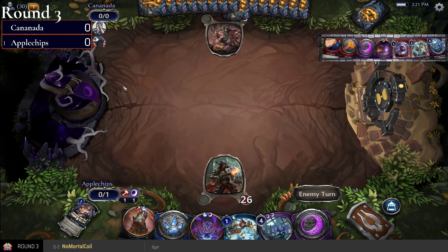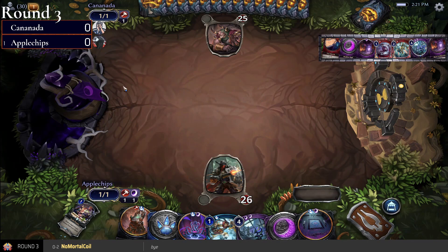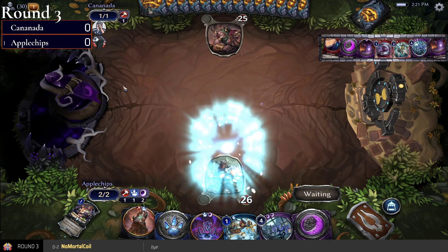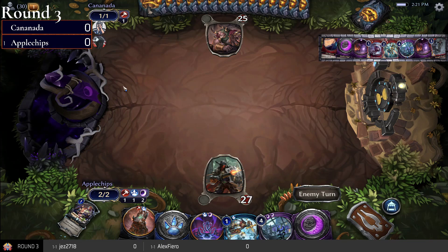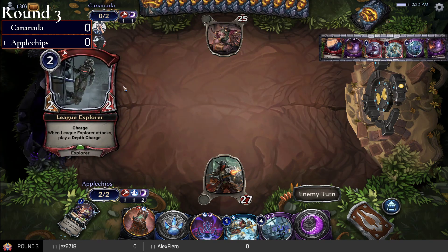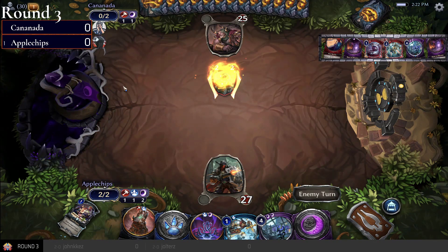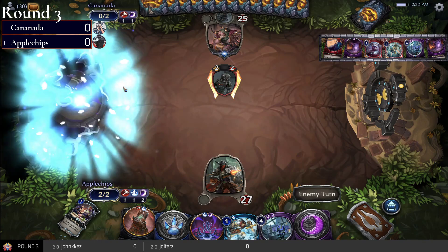Welcome to round three! Apple Chips first — Canada Menace Moon versus Stone Scar Moon. Apple Chips is going to start things off with a Stone Scar Power into a Seat Power to help get their fixing. Looks like we do have a display bug at the top of the screen — don't worry about the number of cards in Canada's hand, you can see them right there in the hand cam.